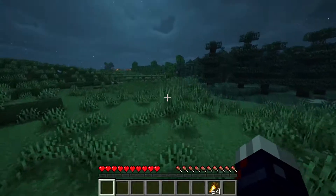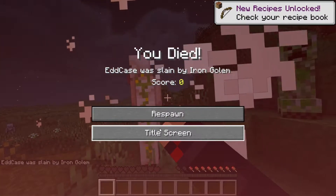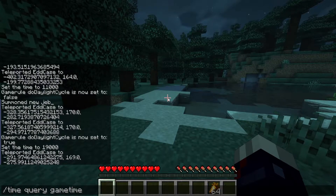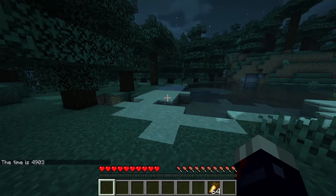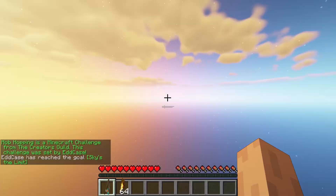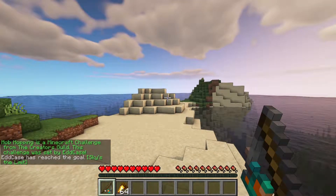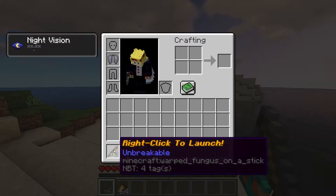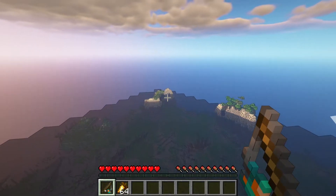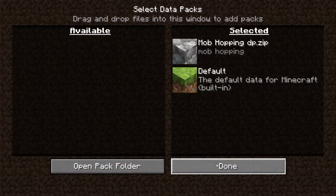The game ends when you can no longer find any new mobs to punch or you die. The highest mob hopping streak is the winner. But make sure at the end of the challenge you type slash time query game time, which will be used in case of a tiebreaker. The lowest game time wins. All rules are in the description along with an optional datapack, which sets up everything at the beginning and gives you an item that you can right click to issue the teleport command without having to type anything into the chat. Just drag and drop the datapack zip file into the new world like this when you create it.